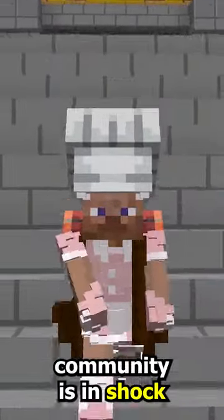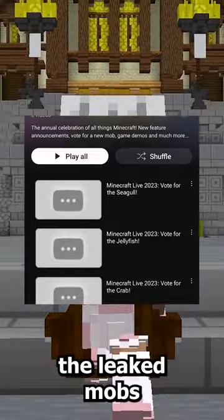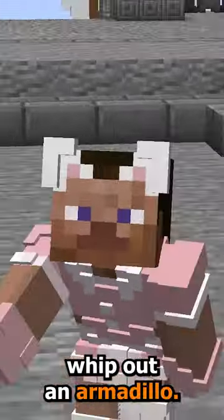The entire Minecraft community is in shock right now. On day two of the mob vote, we thought we were going to get one of the leaked mobs, either the jellyfish or the seagull, but instead Minecraft does a little magic and they whip out an armadillo.